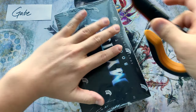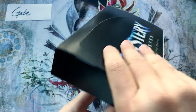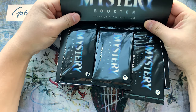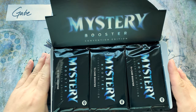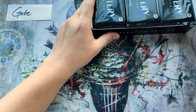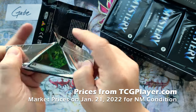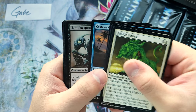Mystery Booster Convention Edition 2021 is one of those things that I feel like is getting a little overlooked. This set still has Mana Crypt, it still has a lot of those fun test cards, it still has some Eldrazi. I'm just surprised it's not being talked about more — it's such a fun draft format. It has value, it's extremely fun, and it's really different. You can't draft this anymore; the retail edition is starting to be completely gone. They're sitting at around $280 right now on TCGplayer.